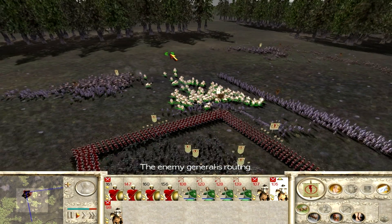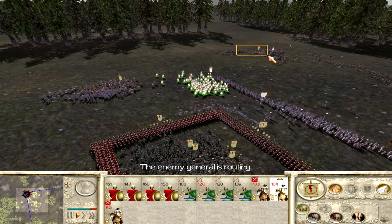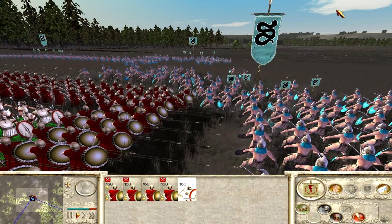That way I manage to route 2 of the enemy units in a minimal amount of time and I am able to run away with my cavalry and save them for more hammer and anvil maneuvers. And now the most important question: how to build a Noob Box in an effective way?